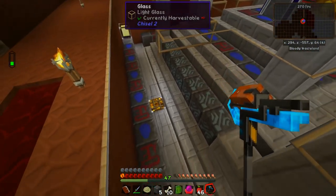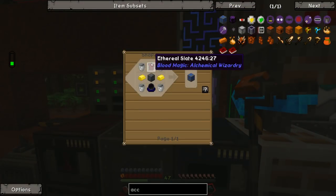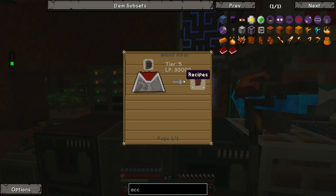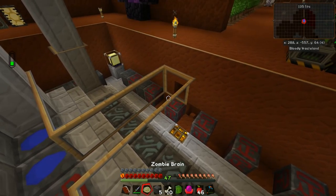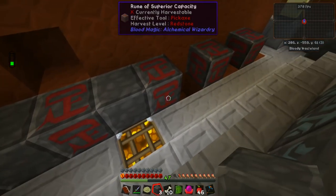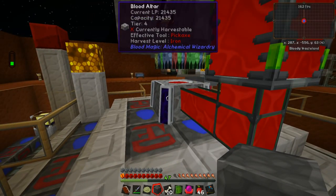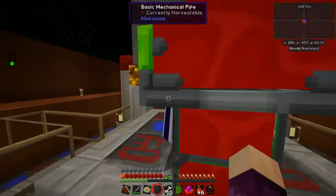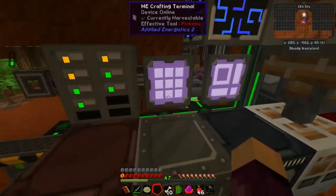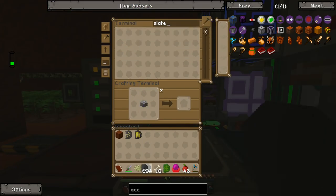We'll fill about 19 of those slots over the course of this and next episode with runes of acceleration, then maybe add some extra speed runes and dislocation runes into the rest. To make the runes we need ethereal slates — the tier 5 version of the slate — which require 30,000 life points each. Our altar currently only holds 21,000, so we should put the capacity runes back down first. With them back in, the altar's capacity goes back up to 211,000, letting us make six or seven slates at a time.